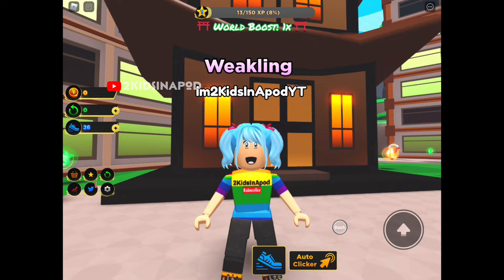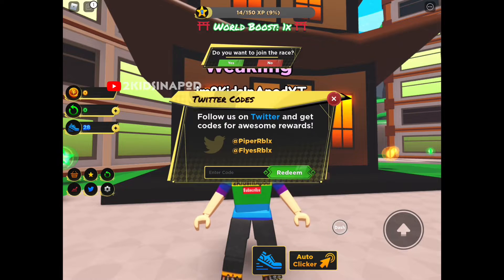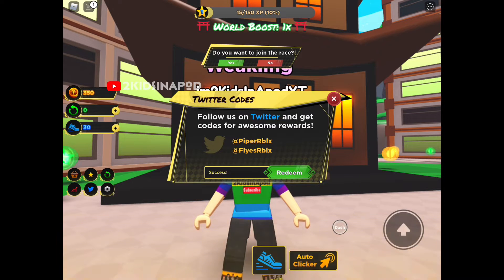To redeem a code, all you have to do is click the Twitter bird icon in the bottom left corner of your screen, then click 'Codes' — not 'Verify'. Only verify if you are following them on Twitter. The newest code is 'SSSCOTTY' — redeem it and that gives us 350 yen.